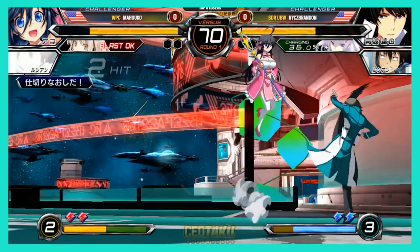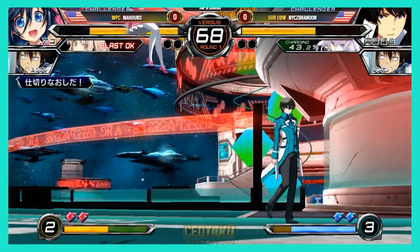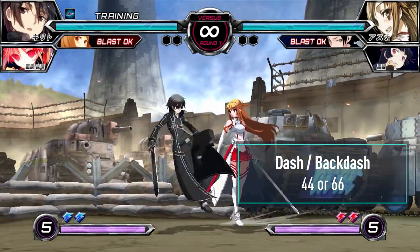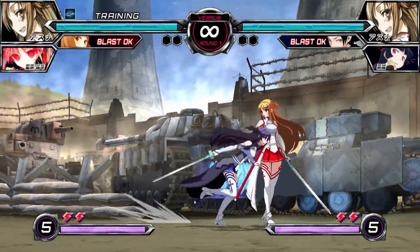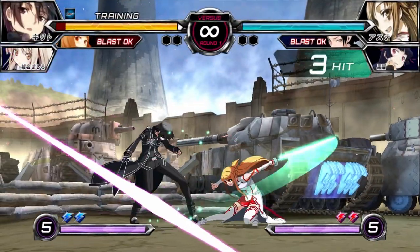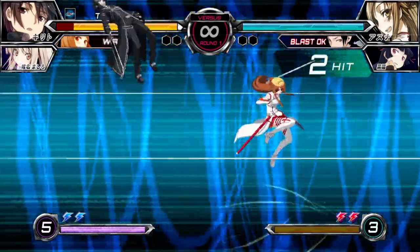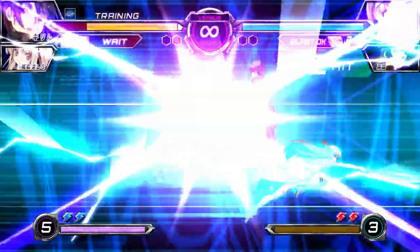Movement in DFCI takes some common trends and builds on them with its own unique flair. You have your standard forward and back walk, as well as forward dash and back dash. Note that dash speed differs from character to character. Back dash invulnerability starts on the first frame, but due to long recovery and a short invuln window, it isn't consistently reliable as a defensive tool.